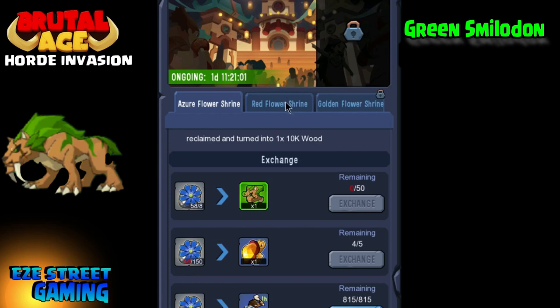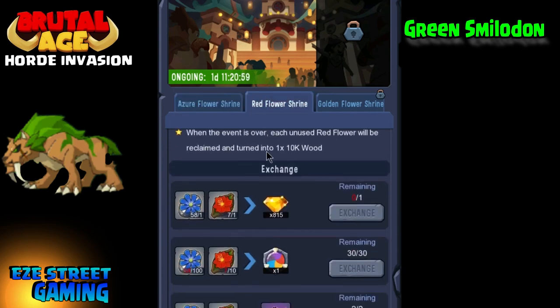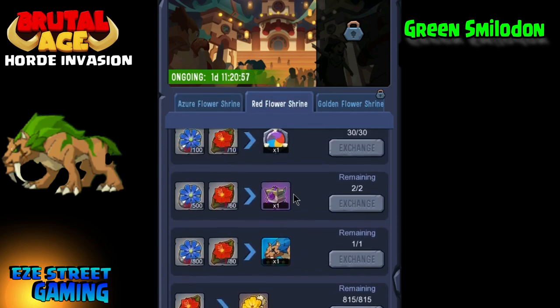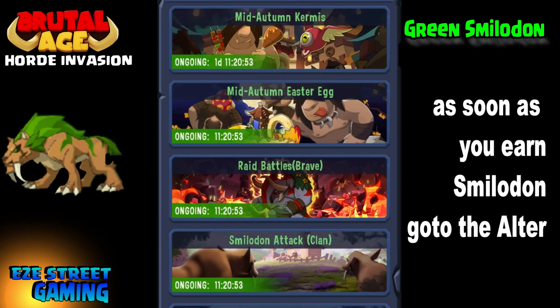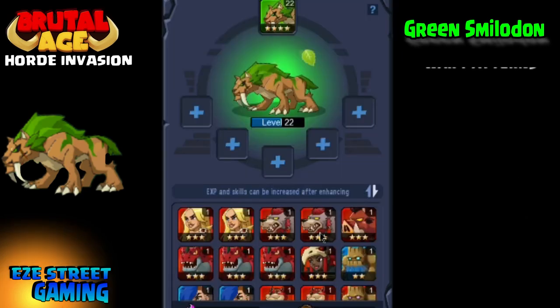Once you get the partner, you can also keep getting flowers and get a bunch of other things. They also have other Smilodons you can get, but they are really hard to get. I think you have to spend 200 totals for the red and even more for the blue. So the green — everyone's gonna have the green, you'll notice a bunch of people are going to have it.